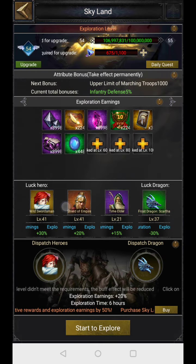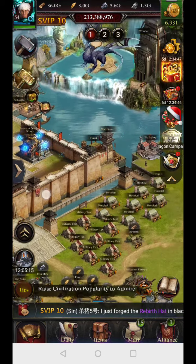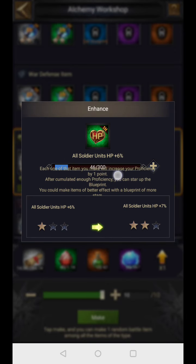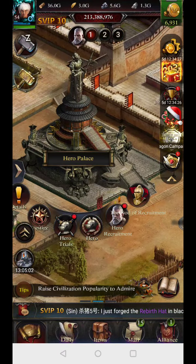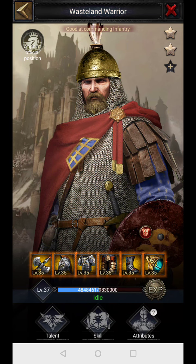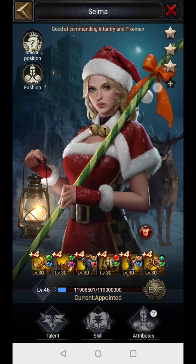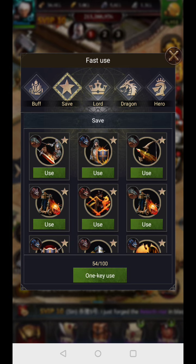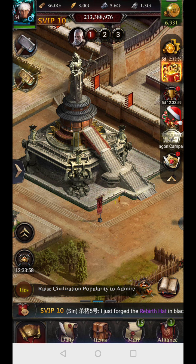Those are all the natural permanent sources of HP. There are also temporary buffs: in the workshop you can forge a war speed potion which increases HP by 6% for one hour when activated. There are also hero buffs — activating the hero buff increased my infantry by 40%. This comes from the Wasteland Warrior hero, which has a skill that increases cavalry SP by 40% lasting one hour with an eight-hour cooldown. Other heroes increase charge damage and other stats. You can bookmark your preferred hero skills and use the one-key use option so all chosen skills activate simultaneously before battle.